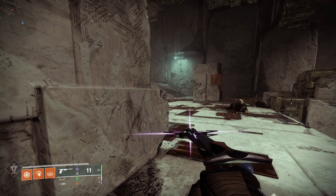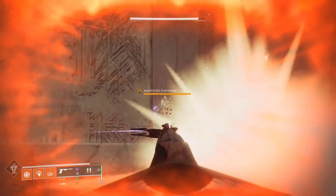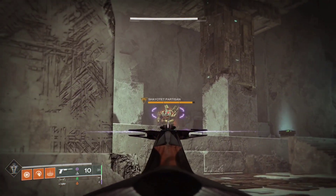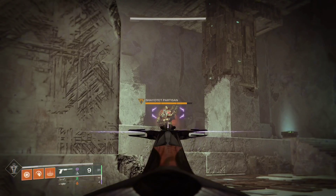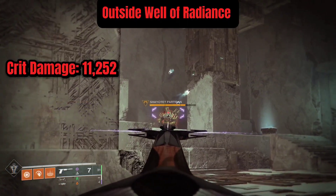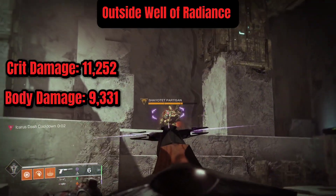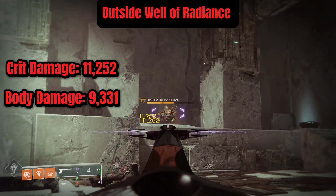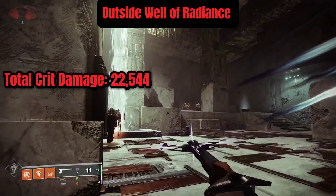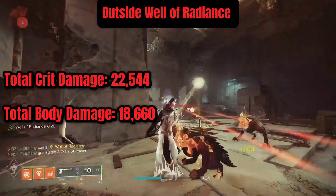Let's get into some Carl damage testing. We are going to be testing body damage and crit damage outside of a Well of Radiance, and body and crit damage inside of a Well of Radiance. Crit damage outside of a Well of Radiance comes out to be 11,250 per bolt, and body damage comes out to be 9,331 per bolt on Carl.